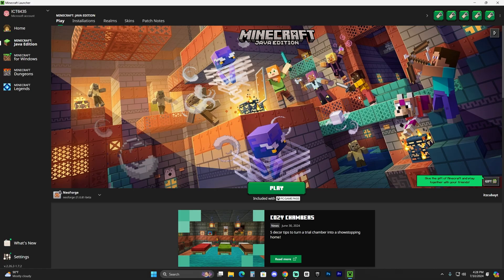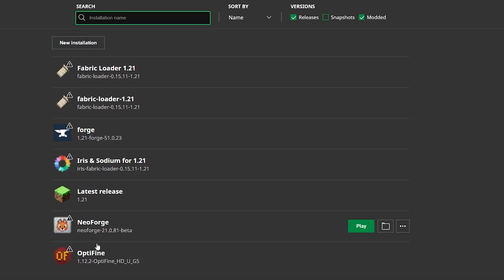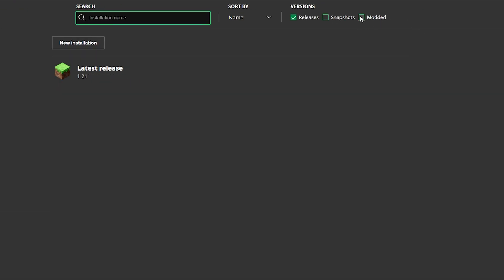Once the Minecraft launcher opens, if NeoForge installed correctly it should be selected automatically. Head over to the 'Installations' tab — make sure you have 'Modded' selected, because without that filter you won't see NeoForge listed.